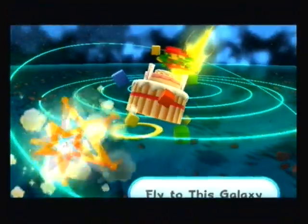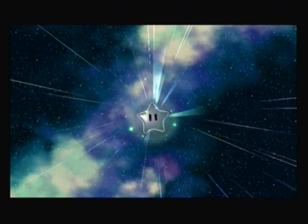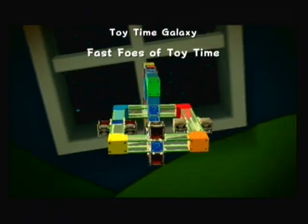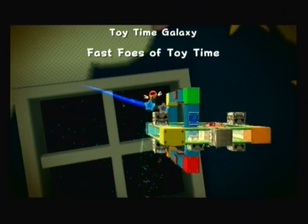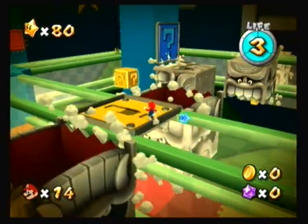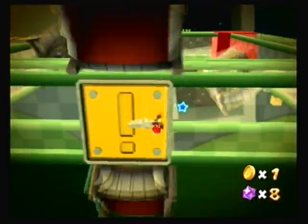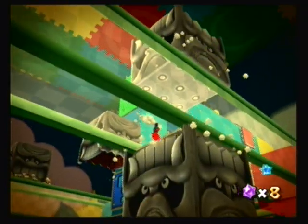Three stars in fifteen minutes — and Toy Time Galaxy fast foe comet is in orbit. This is really easy, just like the other ones. The only really challenging part about it is the thwomps. Right when you get here they can crush you on their side, so just try to go on it fast. You don't have a time limit, so nothing to worry about there. I actually consider the fast foes of the water place harder. I think we can make it on our first try.